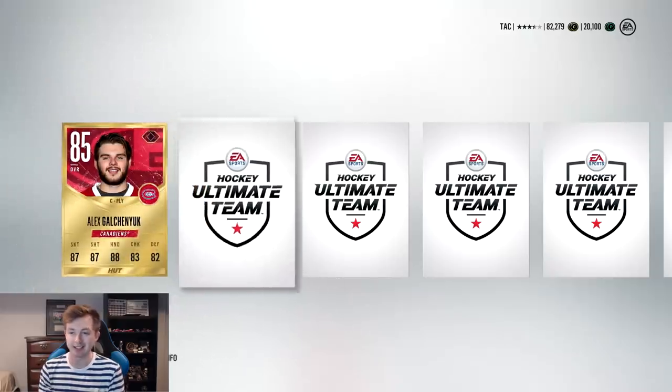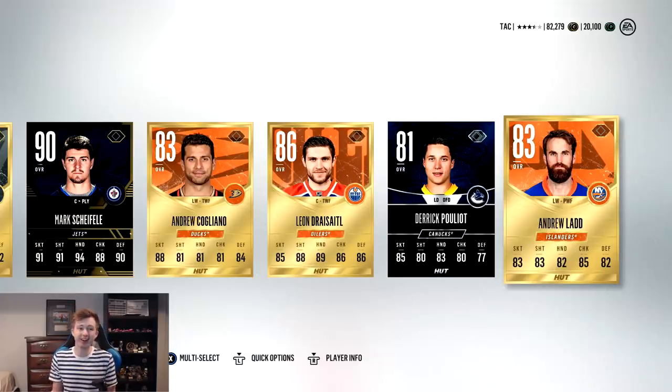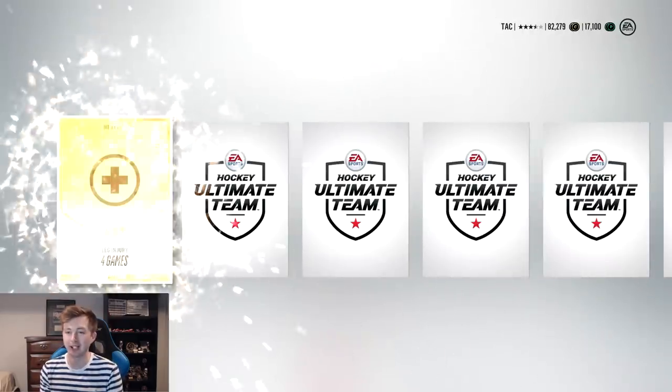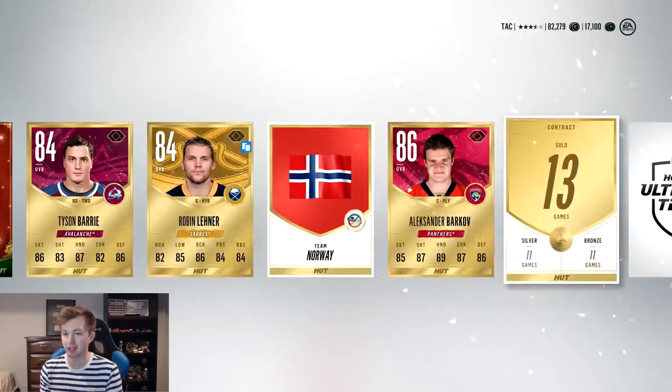Team of the week player. Yakupov's higher than that guy. There we go. 90 overall. Team of the week Shifley, never let me down before. I don't think it's going to let me down here. We'll watch this one open up. 90 overall team of the week Shifley. That's a good pull, we could do better. We could get the Evo Stamkos. Here we go. We get a collectible, we get a couple collectibles. Good start.